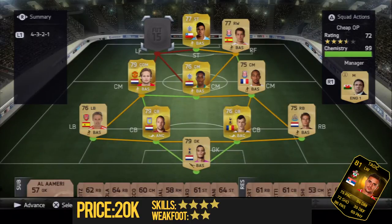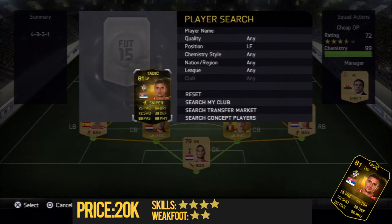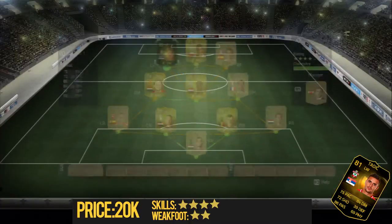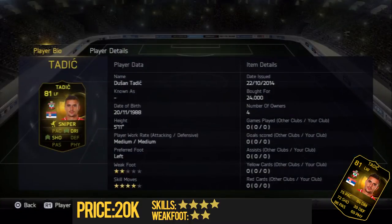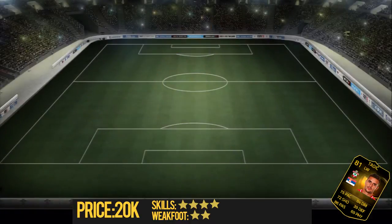This is the team I put him in — it's got people like Vargas, Bojan, Fer, Blind, Enzonzi. I converted him to a left forward to try and get him more involved in the game. I picked him up for 24,000 coins so I've already lost 4,000 coins, but I put a sniper chemistry style on him to improve his shooting and dribbling. He's 5'11 as well, which isn't brilliant, but I put him in the same team as Vargas.